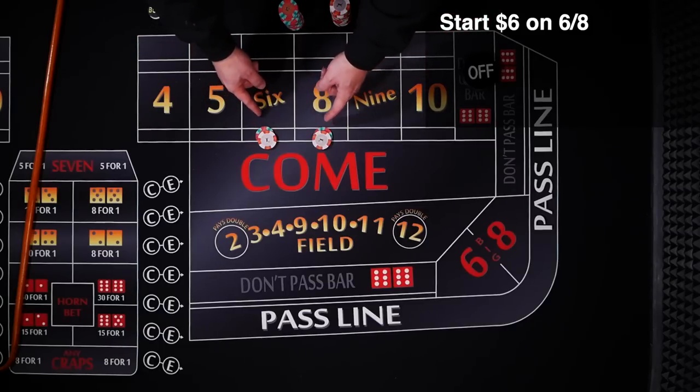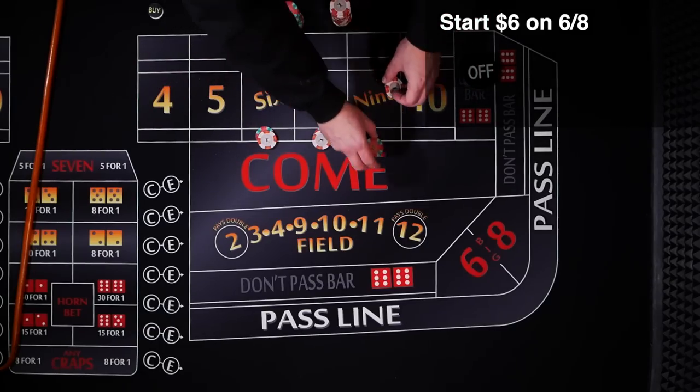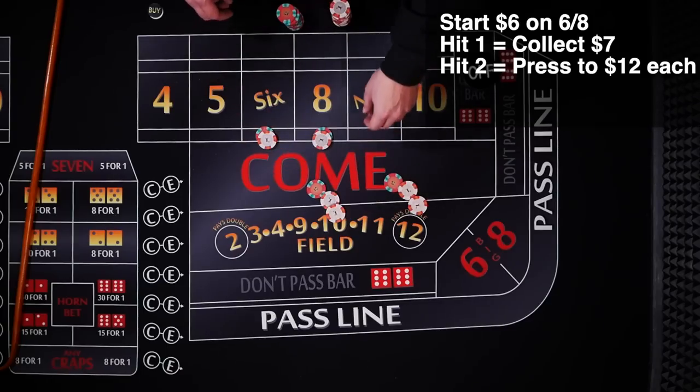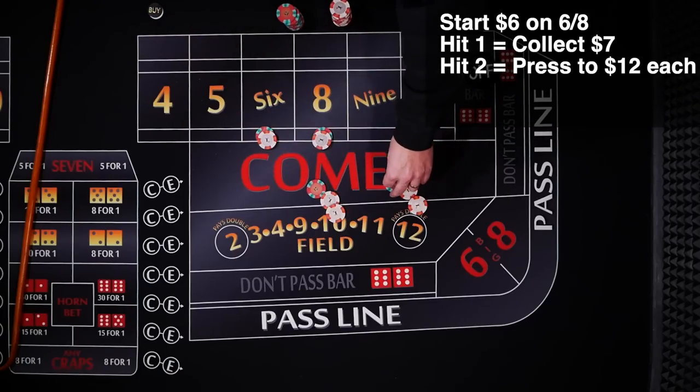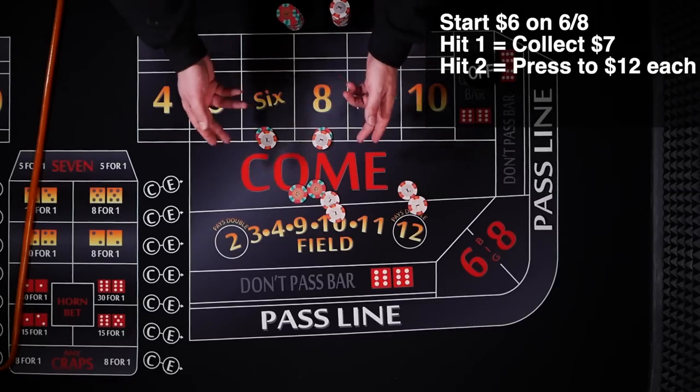We're going to start with a $6 bet on the 6 and 8. Obviously, we're looking to hit these numbers. If one of them hits, we're going to get paid $7. The first time, we're just going to collect — tell the dealer same bet. If either the 6 or 8 hits again, you're going to get paid $7 again, but this time you're going to give the dealer $5 and ask him to take both your numbers up to $12.